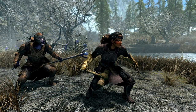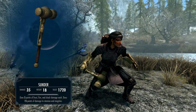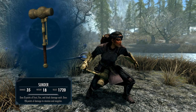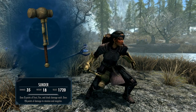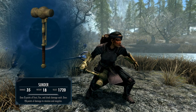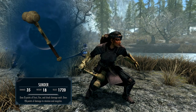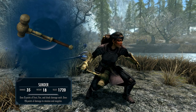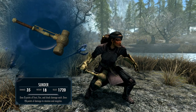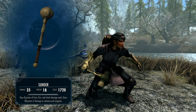Now let's look at Sunder, which is a one-handed warhammer with a base damage of 23. Ignore what's in the stat box as I do have several perks in the one-handed skill tree. We'll just use these figures as an example comparison when we upgrade the weapon later. It also has a unique enchantment which does 5 points of frost, fire, and shock damage, plus 15 points of damage to stamina and magicka. To put it in context, a Daedric greatsword has the same 23 base damage without this enchantment — though of course you can enchant your own weapons with much higher enchantments when at a decent level in alchemy and enchanting.